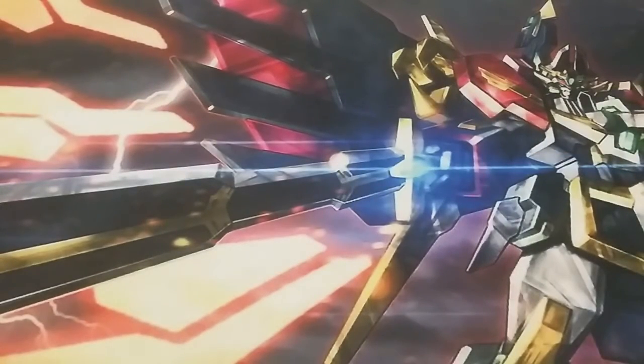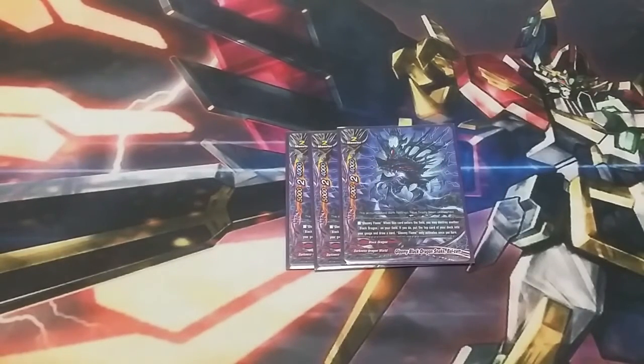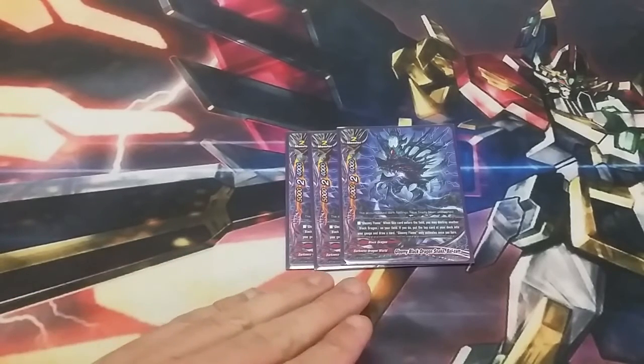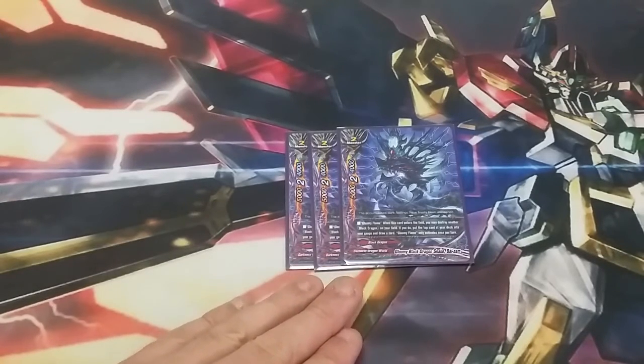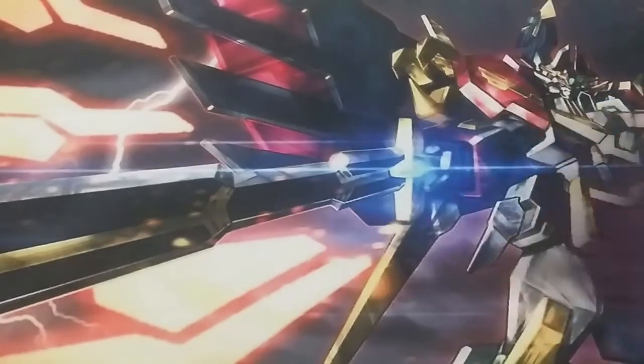For non-Abigail cards, we are running three Gloomy Black Dragon Snake Balsam, a 5-2-4. He hits numbers at that five. His ability: when he enters the field, you can destroy another Black Dragon on your field — if you do, gain a gauge and draw a card. Really, really good. He combos quite a bit in the deck, helping with certain chain interactions we'll get into further down.